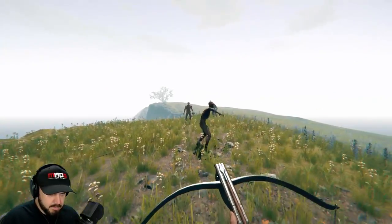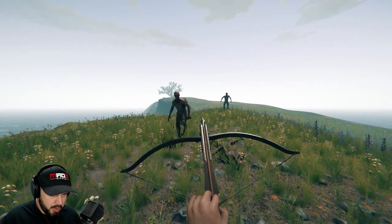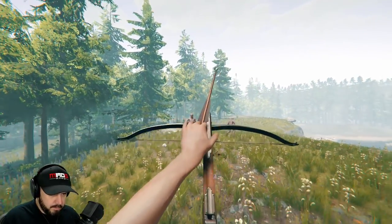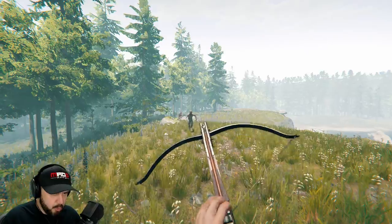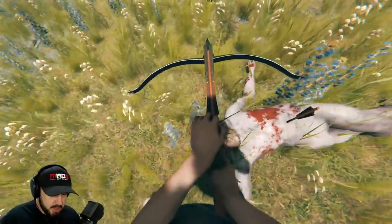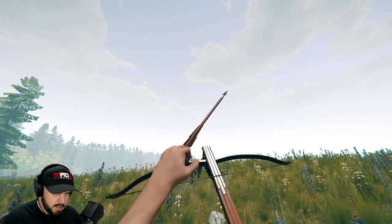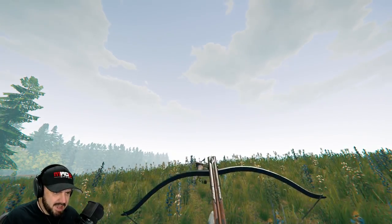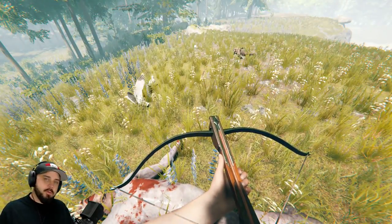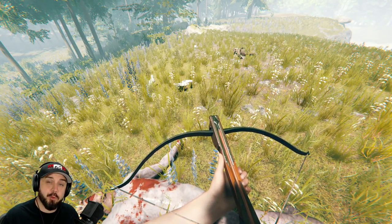Let's further test this. Look how small that cannibal is - one shot, dead, wasn't even trying to aim. That actually wasn't a headshot - another chest shot. It's like it goes directly to the head. It's so powerful. So there's the crossbow - it is magnificent, and I'm sure it will help your chances for survival.